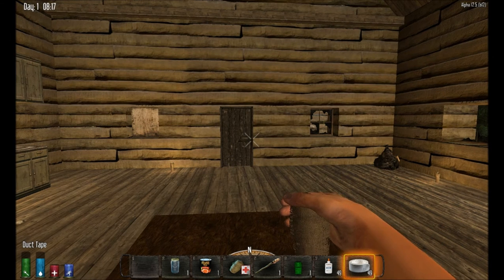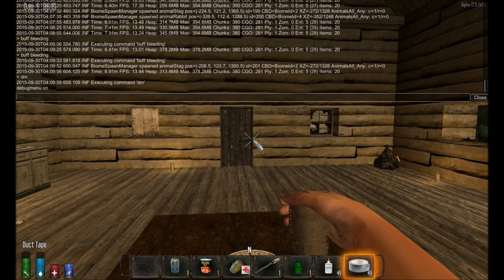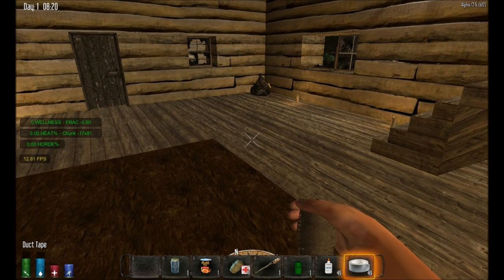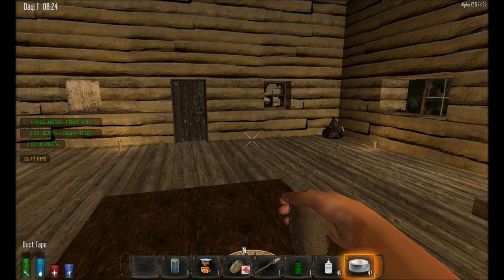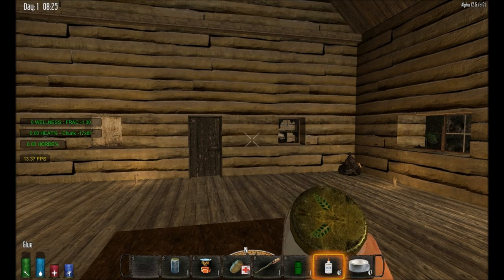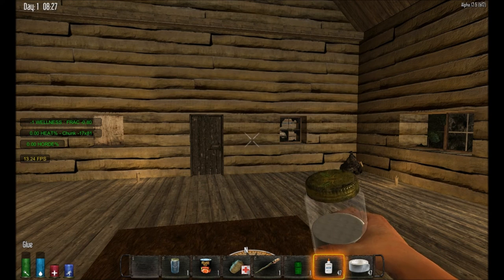It's not the most sanitary means of patching yourself up, so I did apply a slight wellness decrease to both. If you look in the top bar of the panel that's come up on the left hand side, you can see our current wellness level. When I use the duct tape, where it says 'fract' — that means fraction of one wellness — every time we use a duct tape it knocks off 0.1 wellness, so for every 10 you use you'll drop one wellness point. The glue is a bit more severe: that knocks off 0.5 of a wellness, so you only need to use 2 to lose one point of wellness.